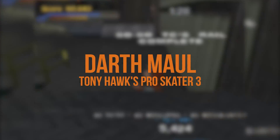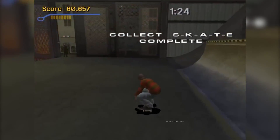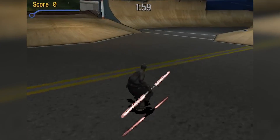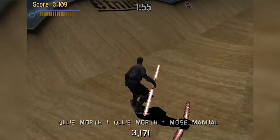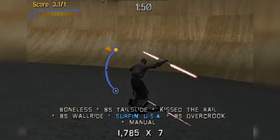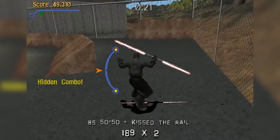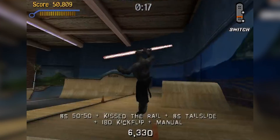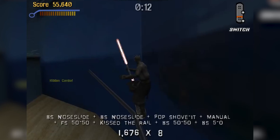Darth Maul, Tony Hawk's Pro Skater 3. Tony Hawk, Bam Margera, Bob Burnquist — these are real professional skaters. So who better to join them on the halfpipe than Star Wars' totally out-of-left-field Darth Maul? Because kickflips and grinds are only made cooler with a double-ended lightsaber in hand. What's extra cool is when you select Darth Maul inside the skate shop, the shopkeeper will actually be choking from the force in the background. To unlock our Sith friend, it's a simple matter of completing all the game's goals and getting every gold medal as Tony Hawk. But if that sounds like too much, just use the cheat code YOHOMIES instead.